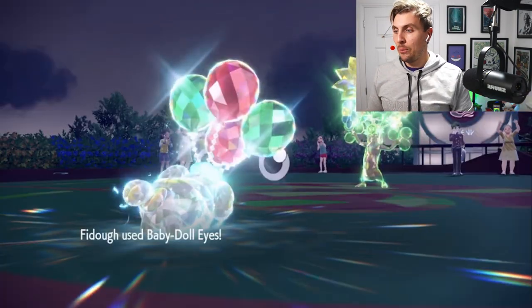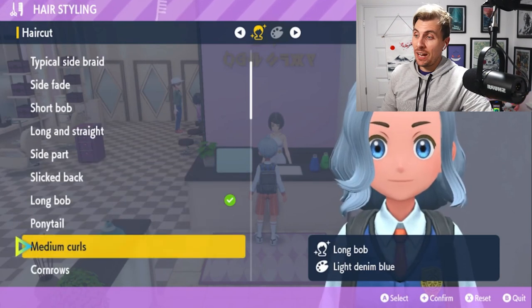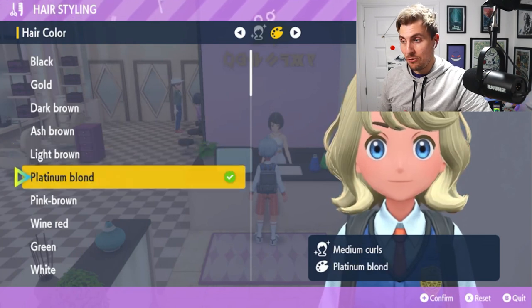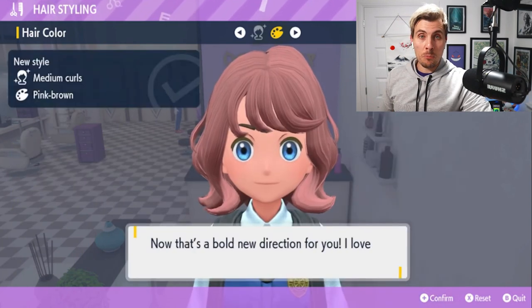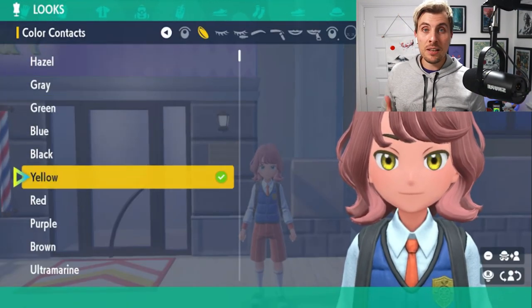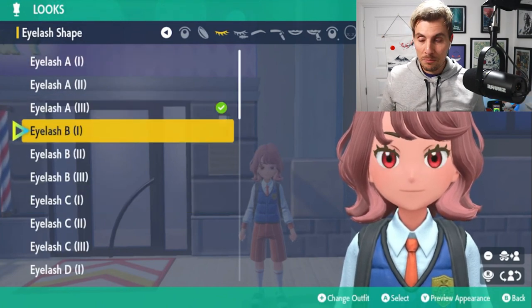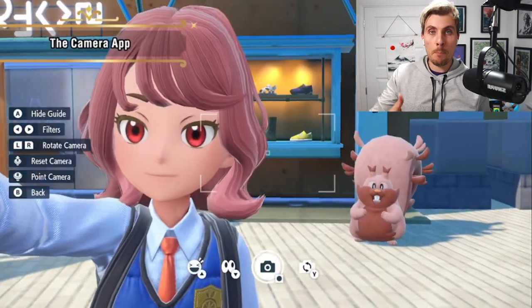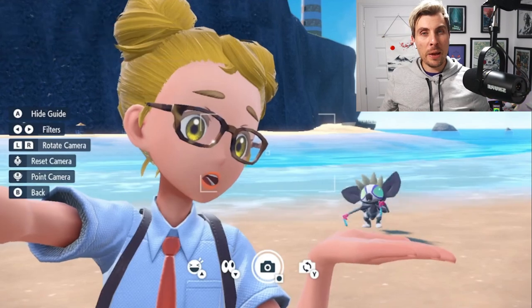Next up is a big part of the trailer: character customization. There looks like a lot of options for trainers to customize their characters — far more than in previous games. It's always something players really value, and I like messing around with it myself to get your character looking exactly how you want. Having that extra customization gives the game a more immersive feel.